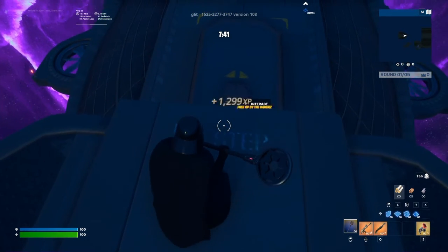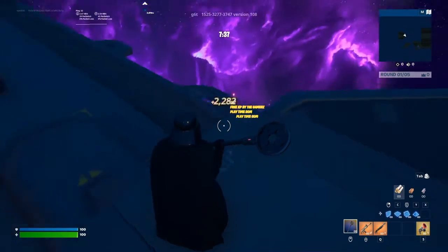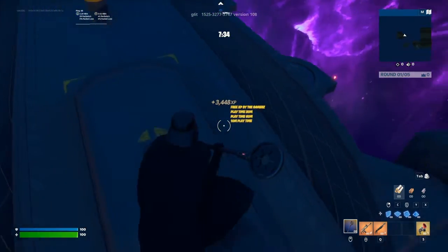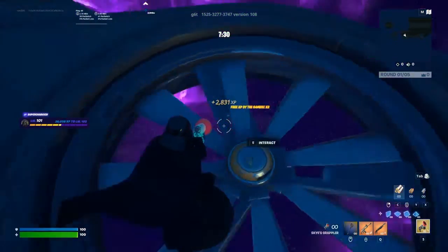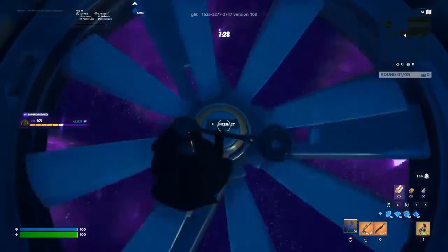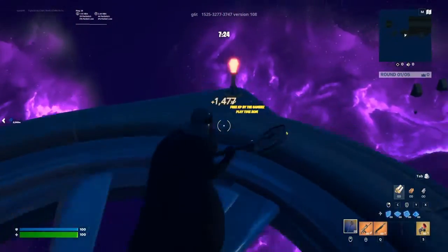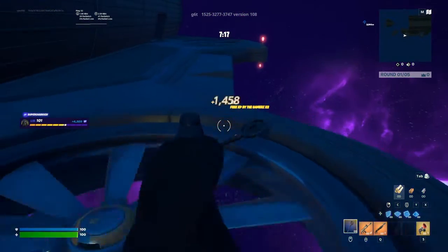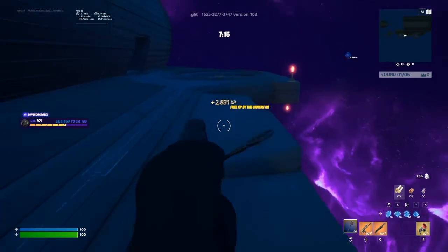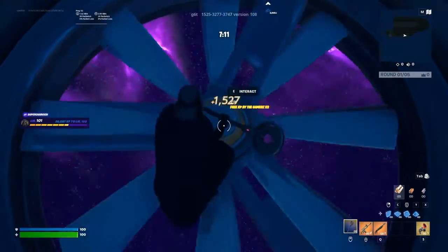If you go to the front part of that there'll be another one, and you see those fans down there — go down to that. There will be one directly in the middle here. Keep clicking until the XP pops up. Then over here on this light bulb — did you see how much XP that was? Nice.